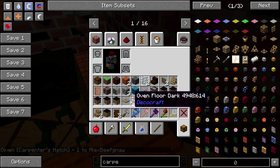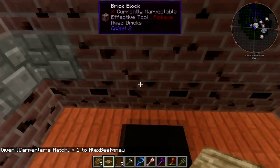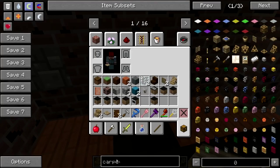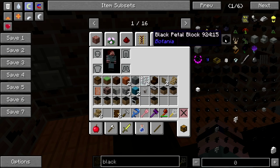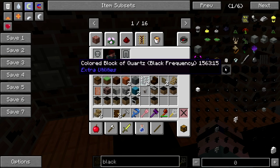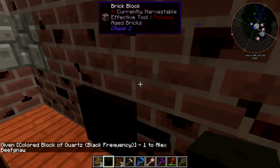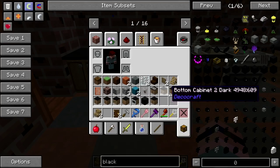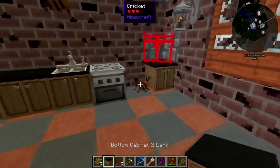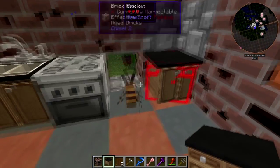What we need here is a carpenter hatch. We'll put that on there. And some black quartz — is black quartz a thing? It is a thing! There we go, blends right in. Look at that — there's our counter. That's not what I was meaning to work on right now though. Give me some more of these.